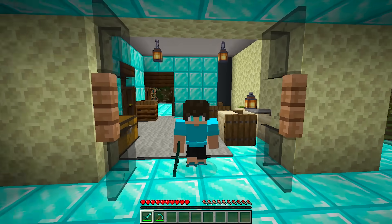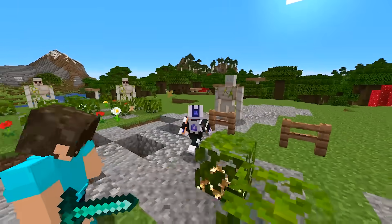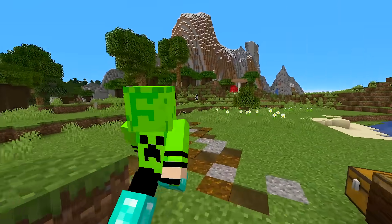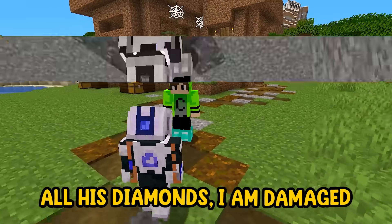Kai hears the sound of breaking blocks and says: 'There is a robot robbing my house — get out of here!' The robot responds: 'System failure. Abandoning mission.' The robot is already coming back with some diamonds but says: 'Sorry, master. I couldn't steal all his diamonds. I am damaged.'